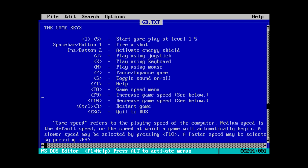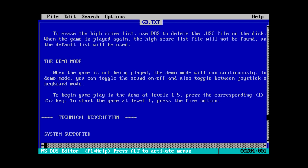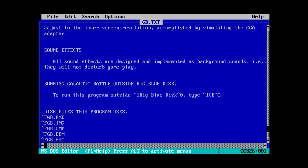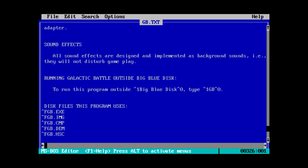There's actually a game speed menu, so that seems to be something we might be accessing, although I currently have the cycle set to the equivalent of a low-end or original IBM PC. That's usually the best way to start when you're dealing with something from that era. And it says to run this program outside Big Blue Disk — so I'm sure some of you are aware of the old software subscription service called Big Blue Disk.